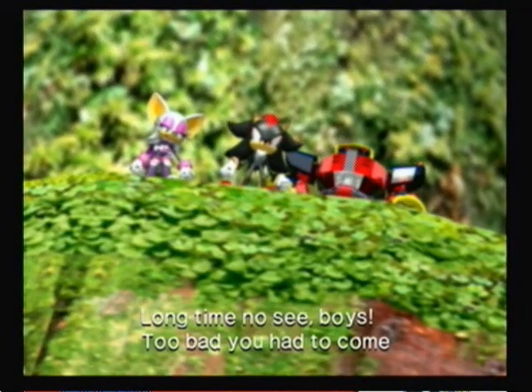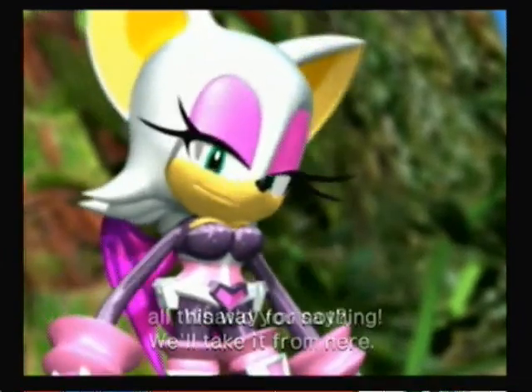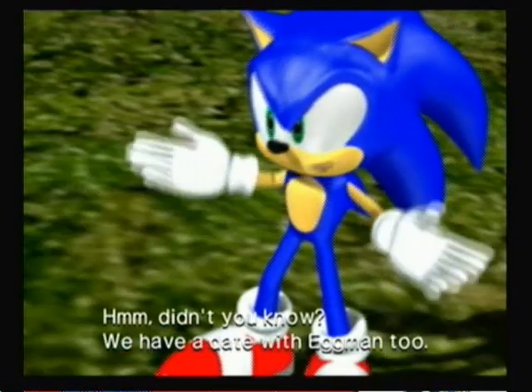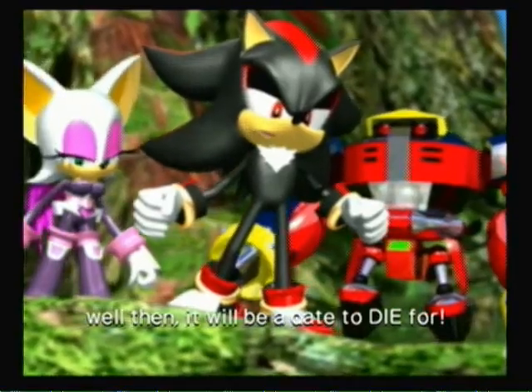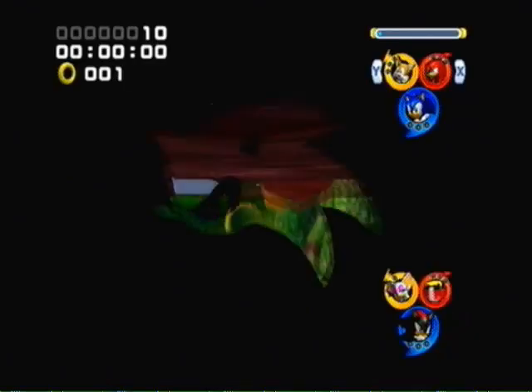Long time no see, boy. Too bad you had to come all this way for nothing — we'll take it from here. Sensors locked on Eggman. Non-compliant intruders will be destroyed. We have a date with Eggman too. Well then, it'll be a date to die for. Anyway, this is pretty much like we did with Team Rose, where we had to fight the other team and knock them off the stage. As you can tell, it was annoying last time.